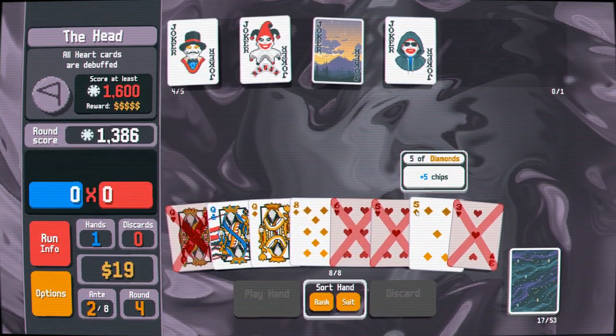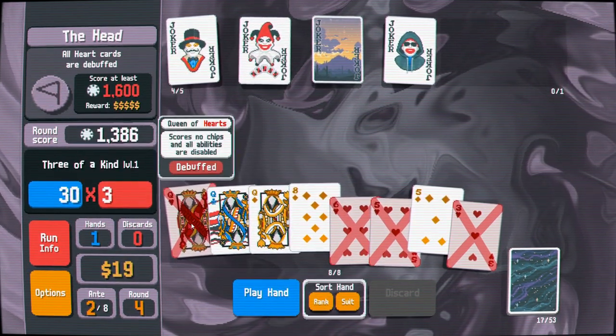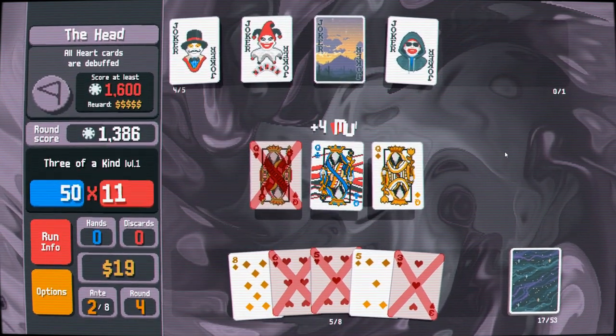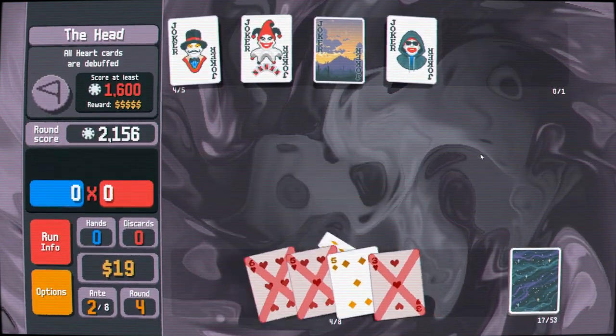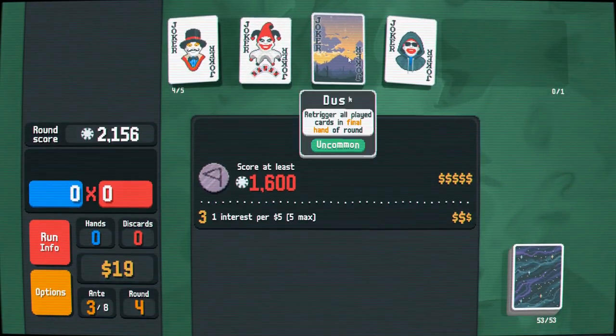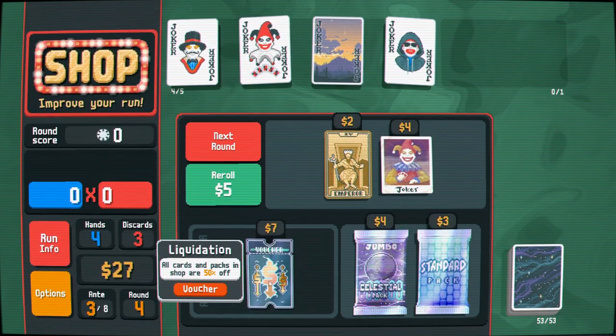Three of a kind isn't the worst thing — three of a kind is pretty okay. Everything re-triggering — we made it through the round! I had written that one off but I forgot about Dusk. Dusk could save me in a bad situation.